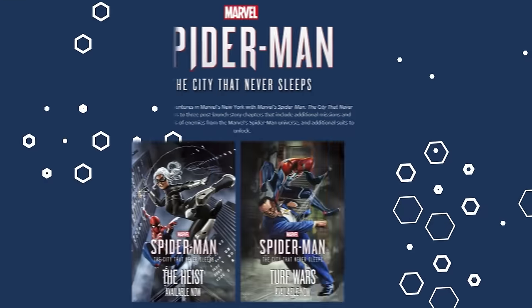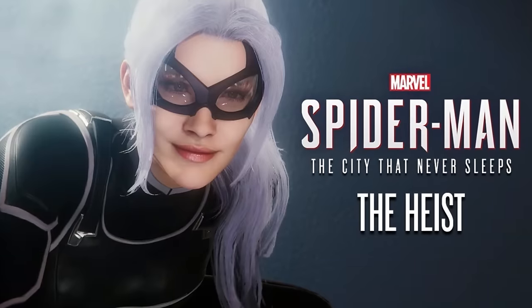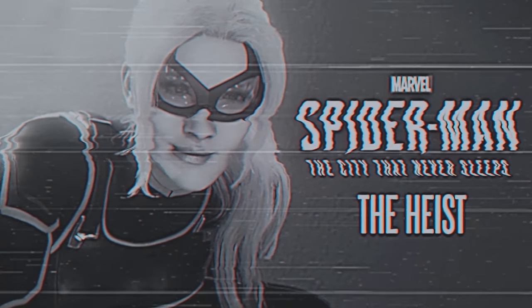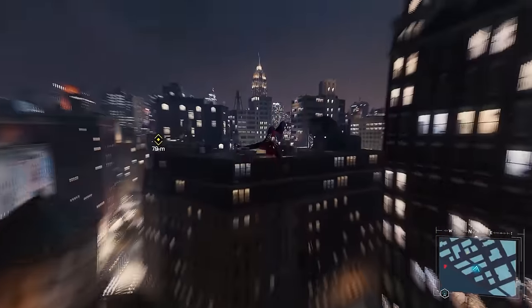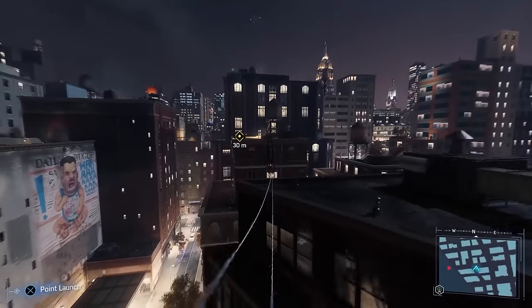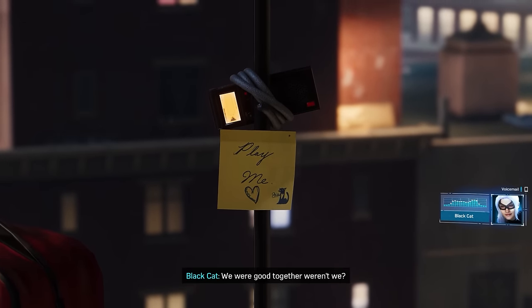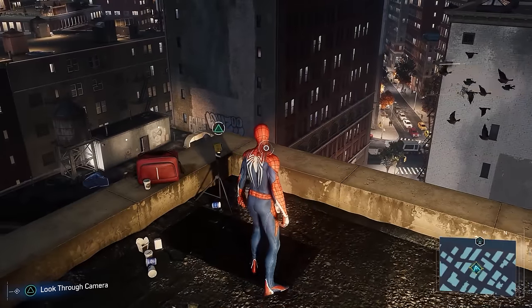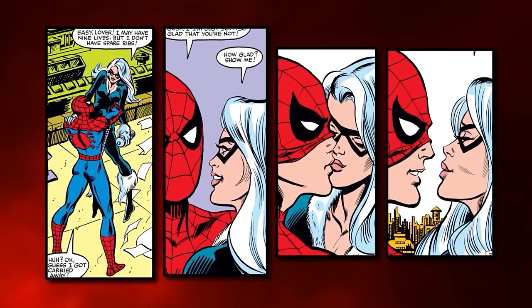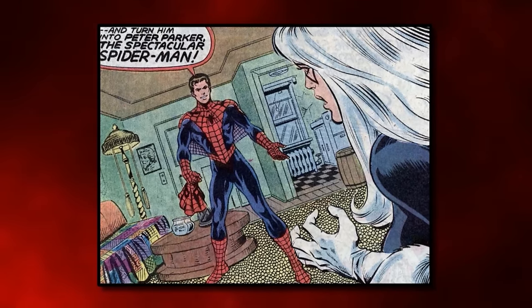The best place to begin is where the story picks back up, which is during the City That Never Sleeps DLC series. But first, let's take a step back and look at the Black Cat side mission in the main game. While swinging around the city, you get a voicemail from an unknown number — it's Black Cat telling Spider-Man to come to an address. When he arrives, he finds a recorded message. She alludes to the fact that Spider-Man and Black Cat had a relationship in the game's continuity, similar to the comics where they also had a brief relationship. Things got serious in the comics to the point Peter even revealed his identity to her — he also knows her secret identity, Felicia Hardy.